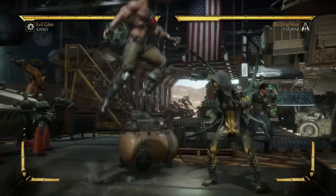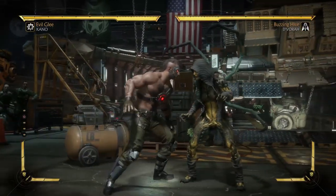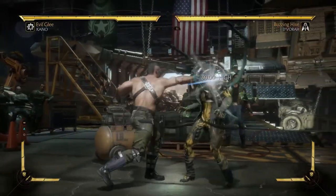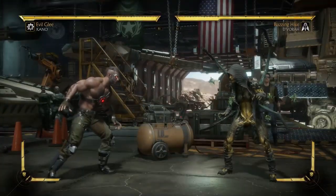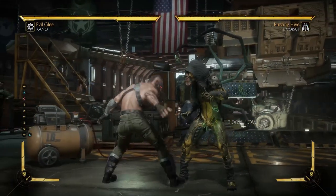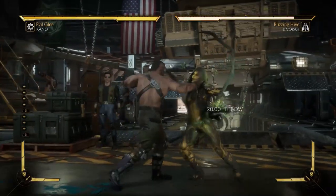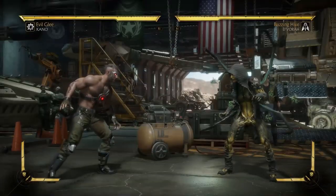Kano can also get it off his standing one and off of his two-four string. This is a pretty powerful mix-up, because the guess for the opponent is: are you going to go into command throw, or are you just going to continue the string? And the string actually leads into a full combo. The concept is still there — this is a very powerful tool. Especially since these command throws do a lot of damage, maybe your opponent won't be so happy to take them. The thing about normal throws in this game is that you can take quite a few before you start feeling real damage, but this amplified version? That hurts quite a bit more.